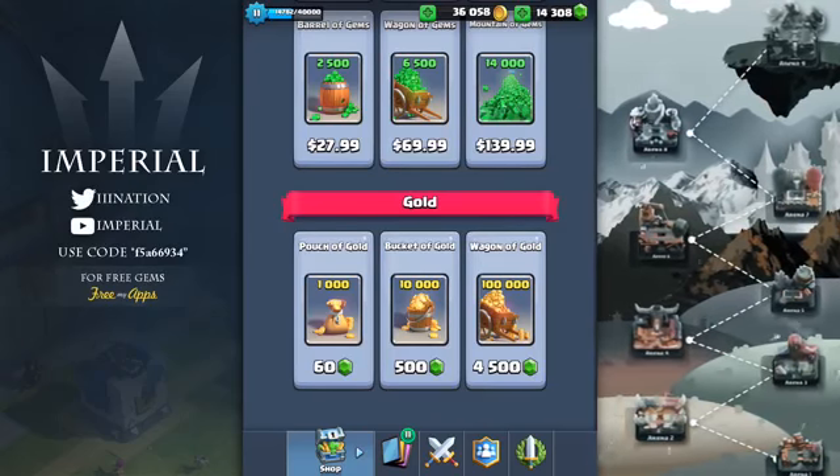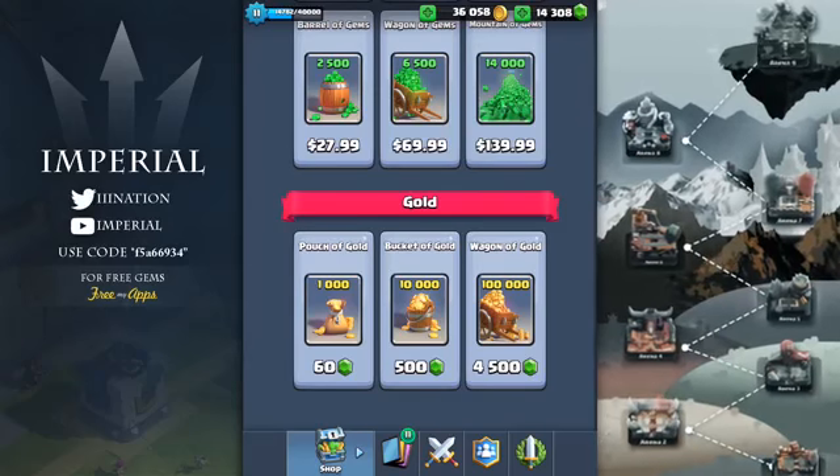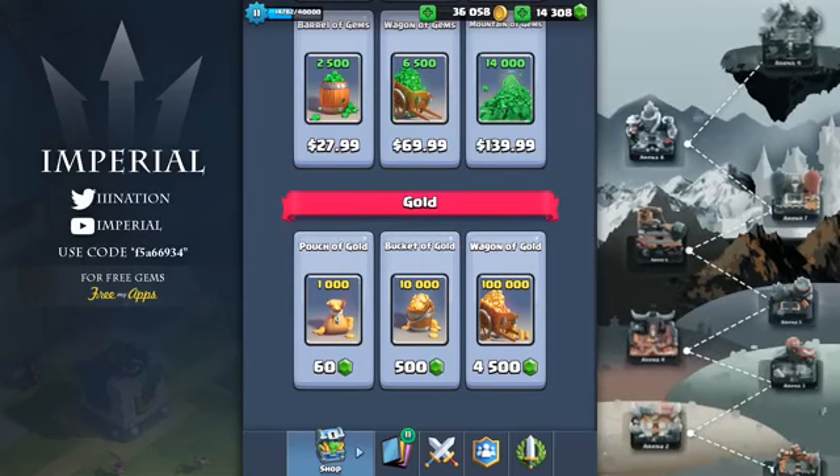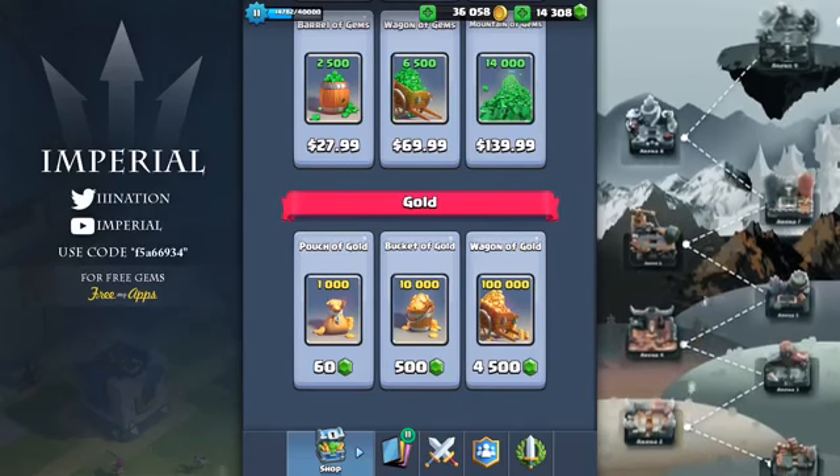That's where you should be spending all of your money. Basically do grand challenges, and whenever you see a sale and you have extra iTunes money, make sure to put it into those arena chests, arena offers, and also holiday offers.